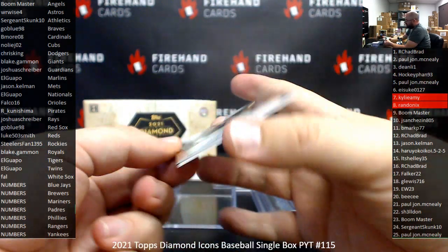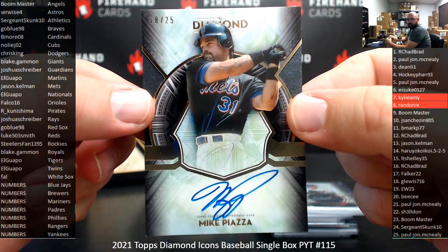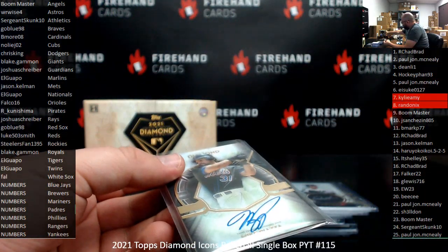Last card in the box: Mike Piazza, number 18 of 25, base autographed, the Mets — one more time to Jason Kelman. The Mets absolutely dominated this break.